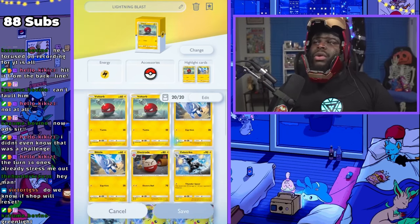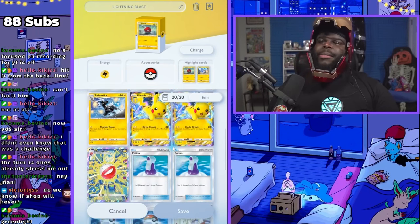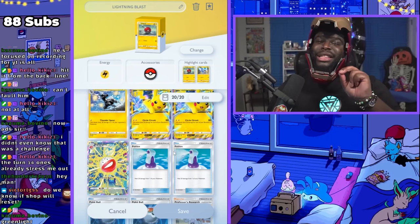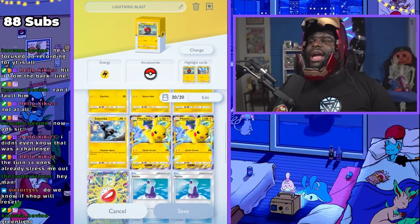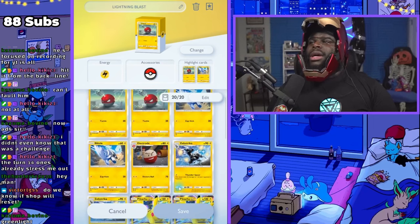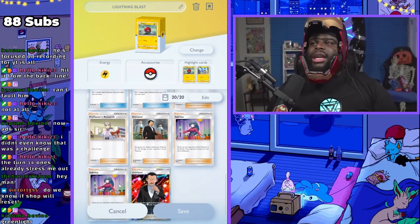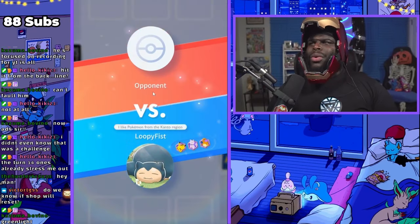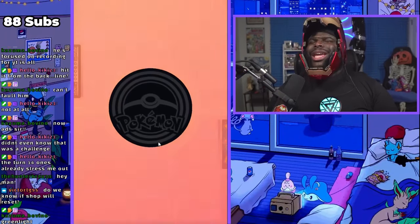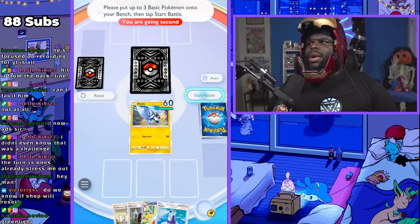All right, here's the non-budget Lightning Blast deck. Very similar — we have two Voltorb lines with Electrode, and the Blitzle lines with Zap Striker — but we added two Pikachu EXes. If the opponent plays a bunch of EX Pokémon, we'll do the same. We dropped the two X Speeds because Electrode can pivot for free, and Pikachu EX and the other Pokémon only need one energy to pivot, making this a very cheap energy deck. We still have Pokéballs, Professor Researches, Giovannis, and Sabrinas — and as you saw, Giovanni can definitely come in clutch.